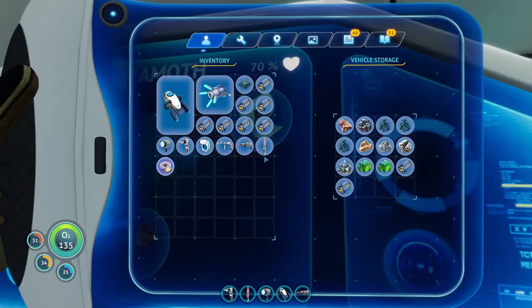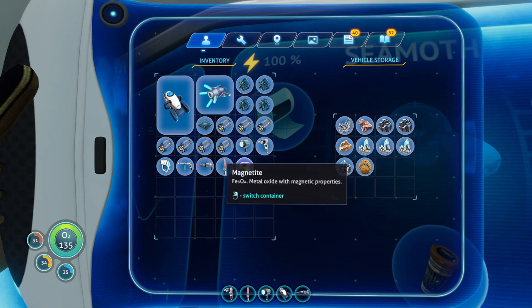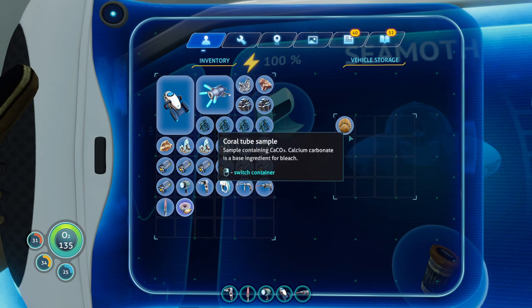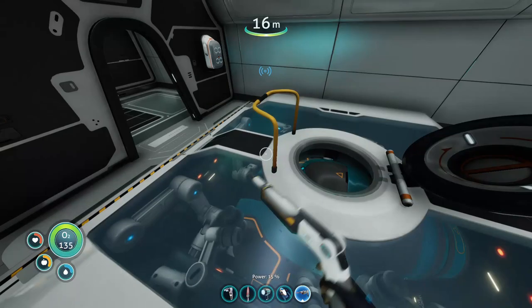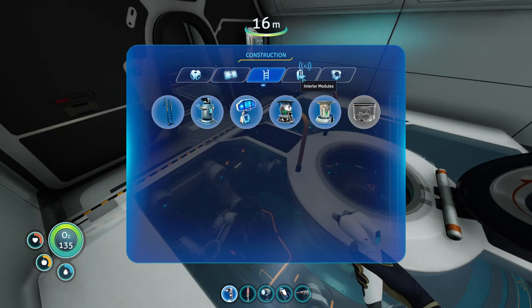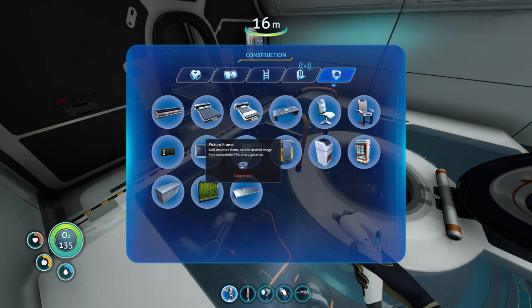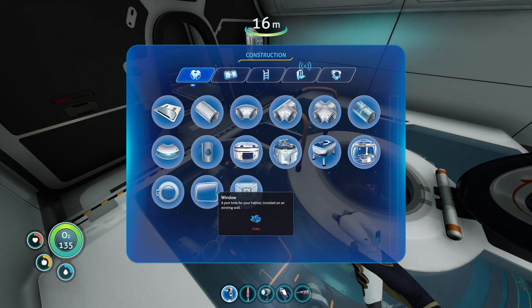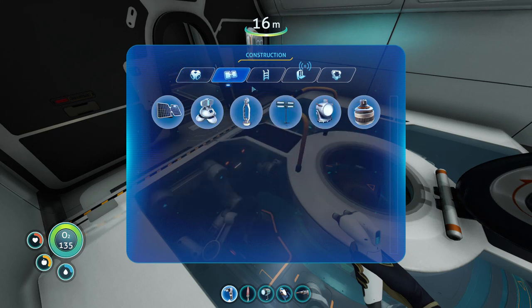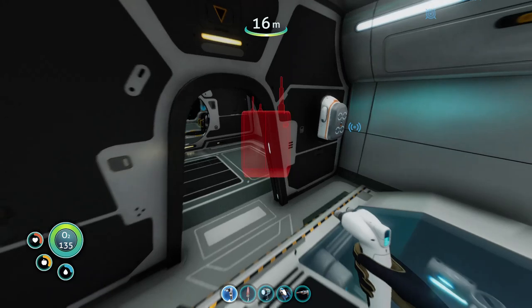Let's grab some titanium, gold, copper, and resources in general, then do some basic construction. I need to travel somewhere real fast — that's on the agenda. The fabricator we're going to need pretty soon, and we'll put the radio over here.